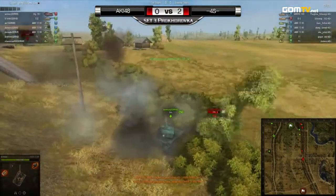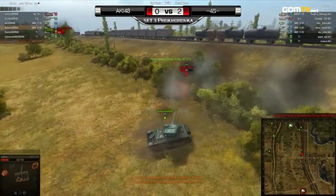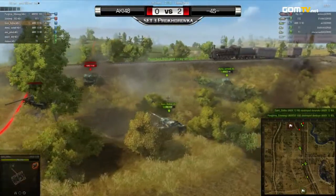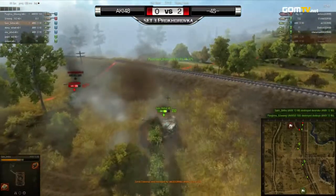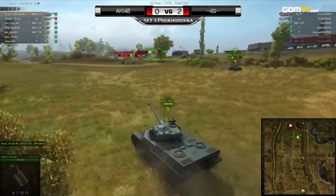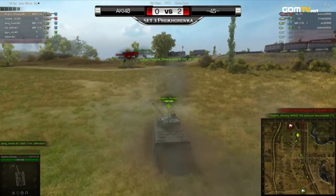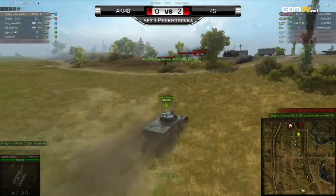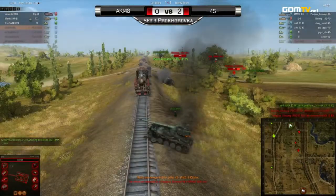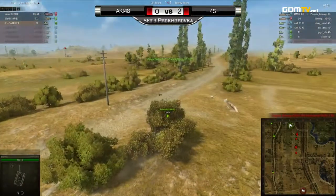A nice shot! One player tries to take out a tier 8, slightly ramming and doing a bit more damage. It looks like Donkey is going to go down — and he does. Two AMX 13s are gone on the Aki 48 side. Things are looking good for 4S right now — all they need to do is maintain position and by the tier point advantage they'd win. Three tanks are now down on the Aki team: one tier one and two tier eights. All the AMX 13 lights are gone on the Aki 48 side.